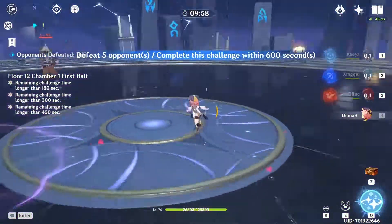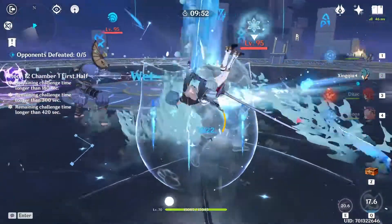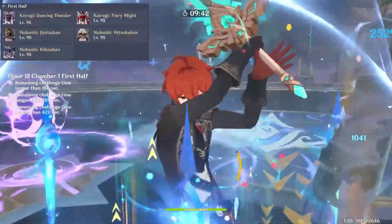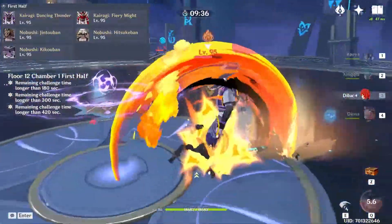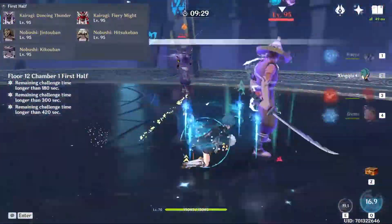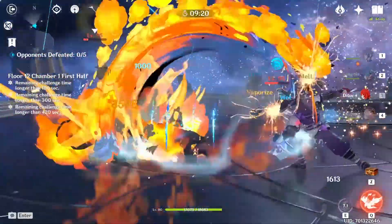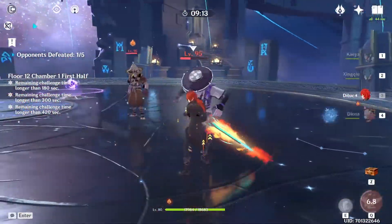Let's jump right into the Abyss on the first half. This is me doing it for the first time. For this third floor chamber, we have the new Samurais from Inazuma. They're really, really difficult to fight. They're unable to be grouped, so any Anemo character is totally disabled in this room. There is also this Electro thing in the middle that applies a buff — an Electro shield — to all the enemies in the room, making it extra difficult to fight and disabling any Electro characters we may have on our team.